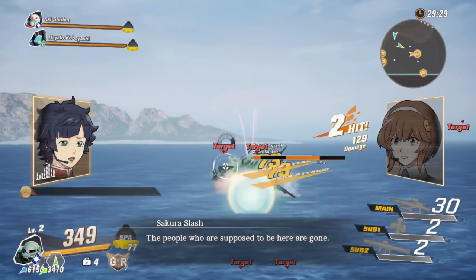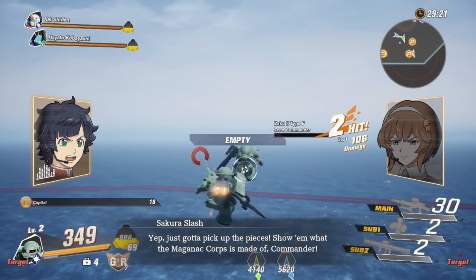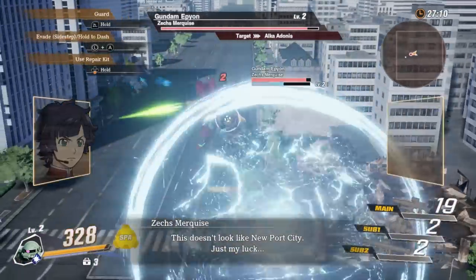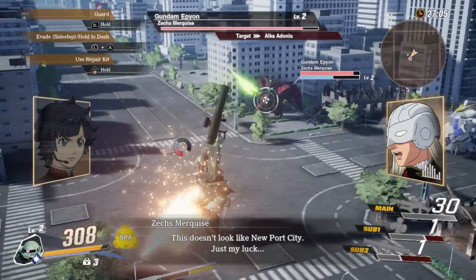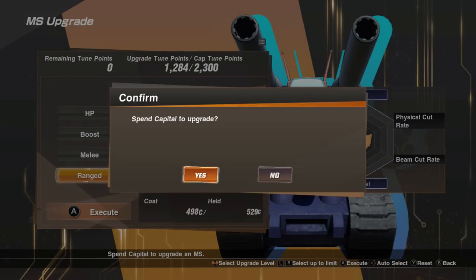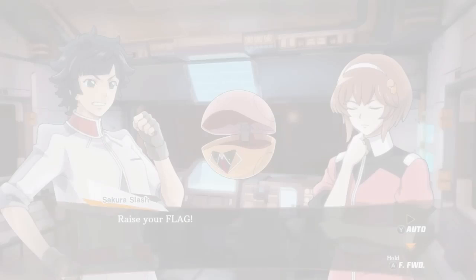What I do like are the RPG elements — we level up our pilot, we level up our suits, and we can upgrade and equip parts as well. The first part available, for example, is auto guard, which is about as useful as they come. These skills are attached to character levels, so far unlocking at levels 5, 10, and 15. Upgrade wise, each mobile suit gets a level and we can work through HP, boost, melee, and ranged attacks using the in-game currency we collect. We can also achieve these levels much quicker by using the item store to sell materials and parts.